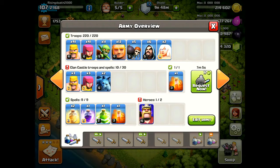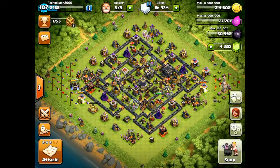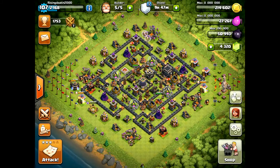The full army is: 2 healers, 6 wizards, 5 wallbreakers, 13 giants, 11 goblins, 41 archers, and 41 barbarians. You can play around with the barbarians, archers, and goblins — I'd actually prefer more goblins than barbarians and archers. I don't have an Archer Queen, so this is also a tutorial for attacking without her, whether she's upgrading, sleeping, or you just don't have one.